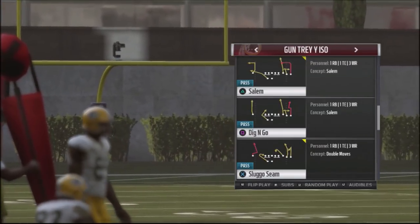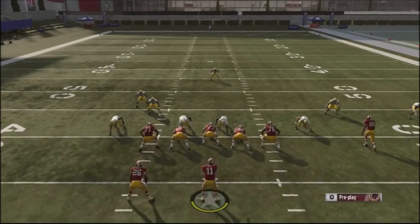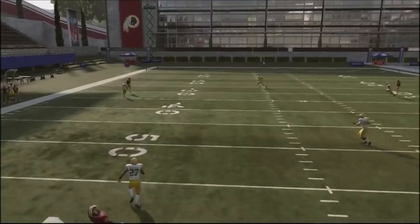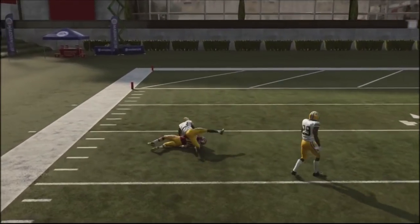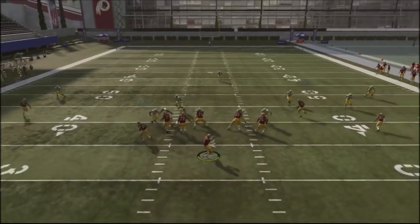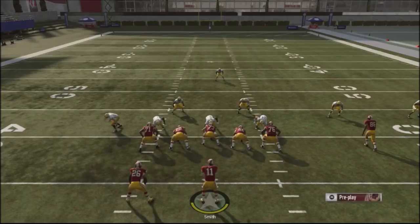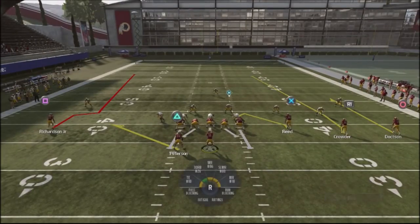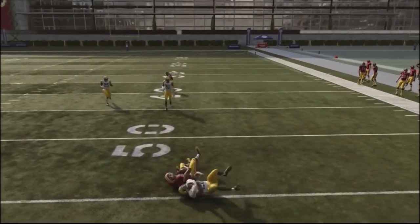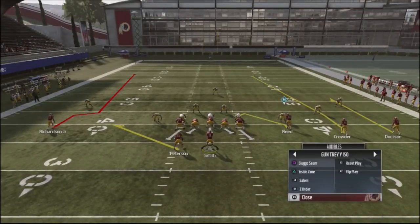Let's run this against man blitzes and work through the spectrum of coverages you're going to see. If your opponent is using a lot of crazy man blitzes, you want to look to the sluggo route — watch the coverage, and this route is going to get really crazy separation. A lot of buzzes and yellow zones are going to be in the other area, so the out-and-up route is going to be the best option. You can leave the play stock, but I do like to add a smoke screen instead.